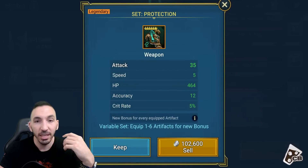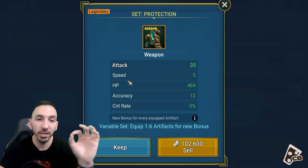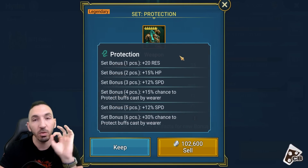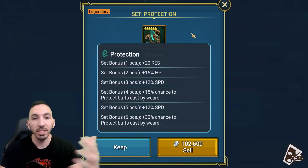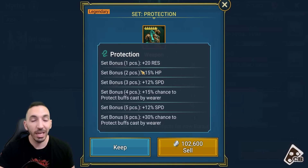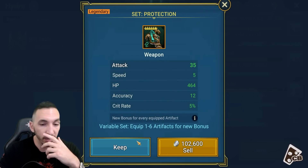I'm gonna look at the mythical one at the end. This protection one has speed, accuracy, crit rate. I like it because the six star legendary can roll four times on the speed. That's great even as a single item because you also get the one-piece bonus of 20 resistance extra given to a champion. So if they're looking for those stats, they get a nice boost of 20 resistance. You don't need to go all the way to get all these benefits. Even like three pieces - if you wanna replace your speed items, instead of having a two-two speed set, you've got three pieces and get a 12% bonus there. It's actually solid. So I'll keep it.